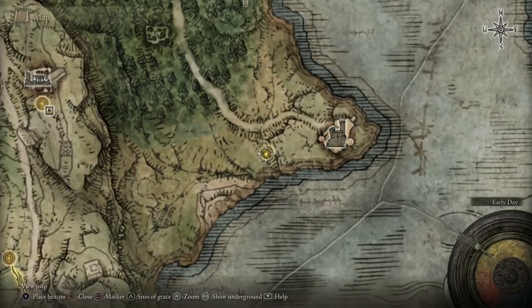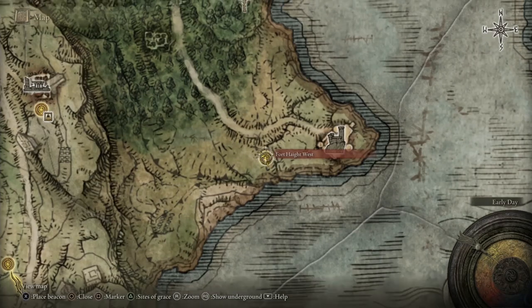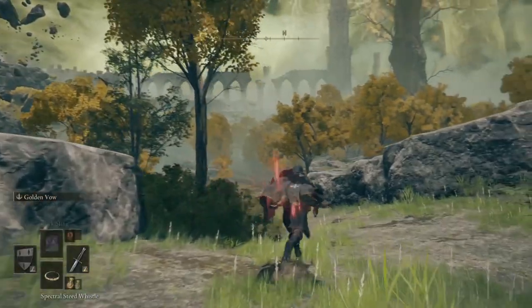Welcome back everybody to my Elden Ring Platinum walkthrough. This is where we finish the last part at Fort Haight West. We're heading roughly over here now, where you're going to see there's a massive crater now that we've defeated Radahn.